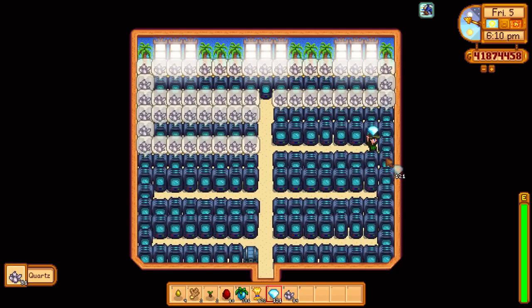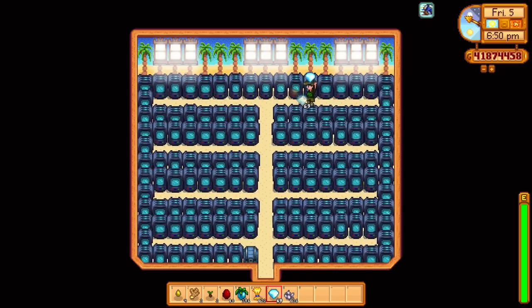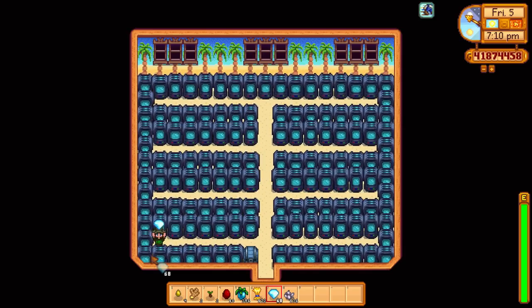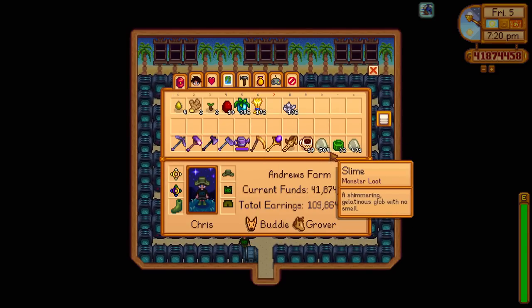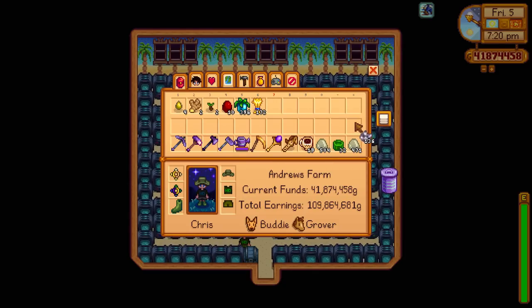This is another good way I've made money for many years — filling out these crystallariums. This is fully upgraded as well so this shed can hold a lot. It took a long time to fill out, this is something you need to do end game. When all these diamonds come in it is magic — good money. I also have jades because they're used to buy staircases from the desert trader, which is also very handy.